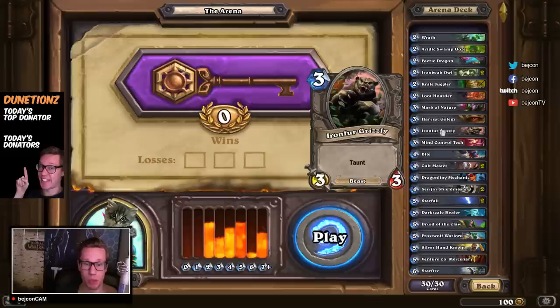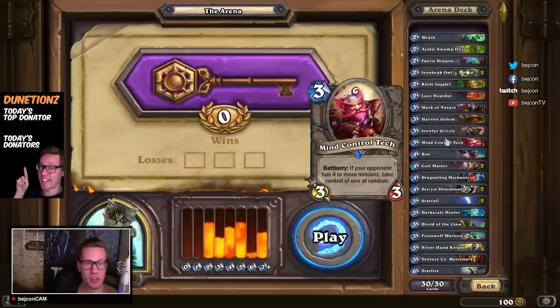We have Mind Control Tech. The good thing about this card is it could be played as a 3/3, which is nice. It could also be played — as you can see on the battlecry — if your opponent has four minions. Then this card is really, really, really powerful, because basically it removes one of their minions at random, gives you another minion at random, and you also get a 3/3 out. So it's an insanely good card if your opponent actually has four minions on the board. This card could turn around games — I've faced this card and lost because of it.